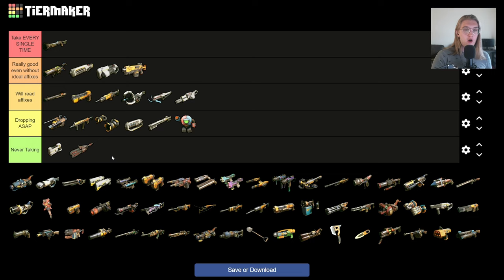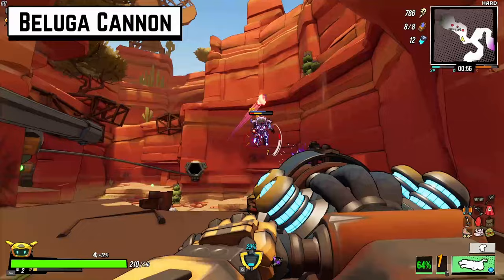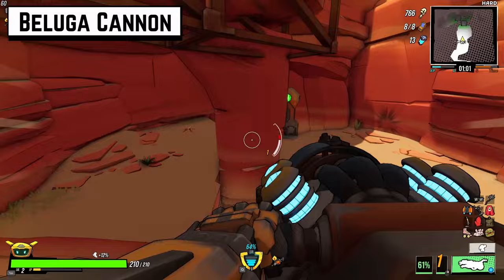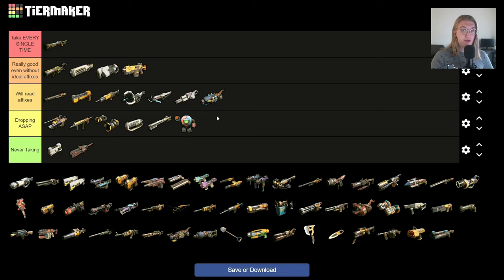Next up, the Beluga Cannon. It's pretty mid tier — it has potential early game. If you can get one with hitscan so the projectiles automatically appear where you're aiming, that's pretty good for a while. But once you get to city, unless you have an absolutely cracked build, the Beluga Cannon is almost never going to stay with you long-term. There's almost always going to be a better elemental applier and AOE damage dealer, either in your character's abilities or the weapons you're finding along the way.